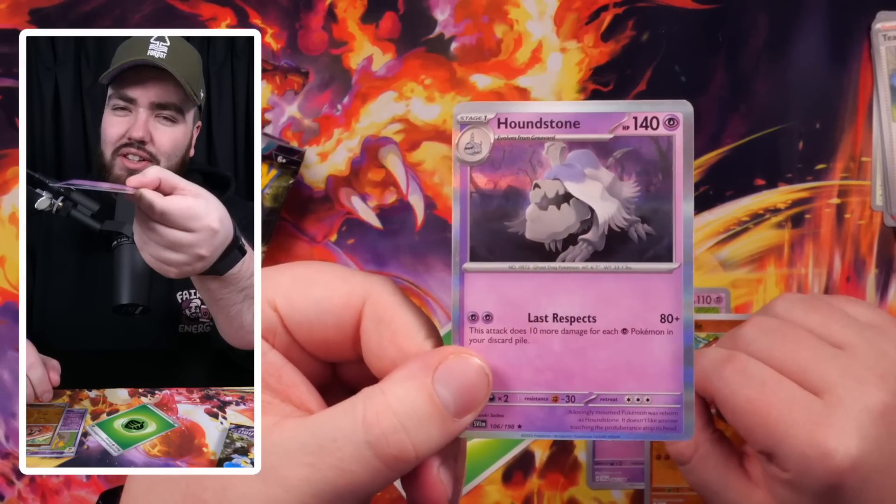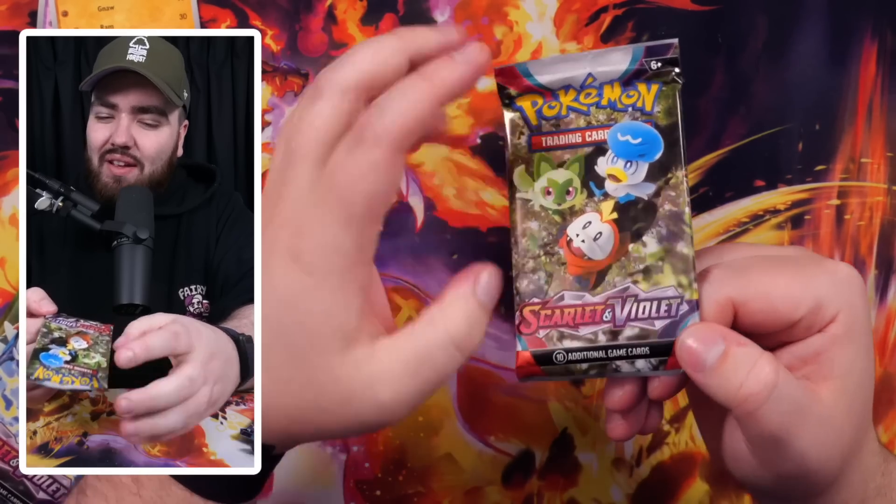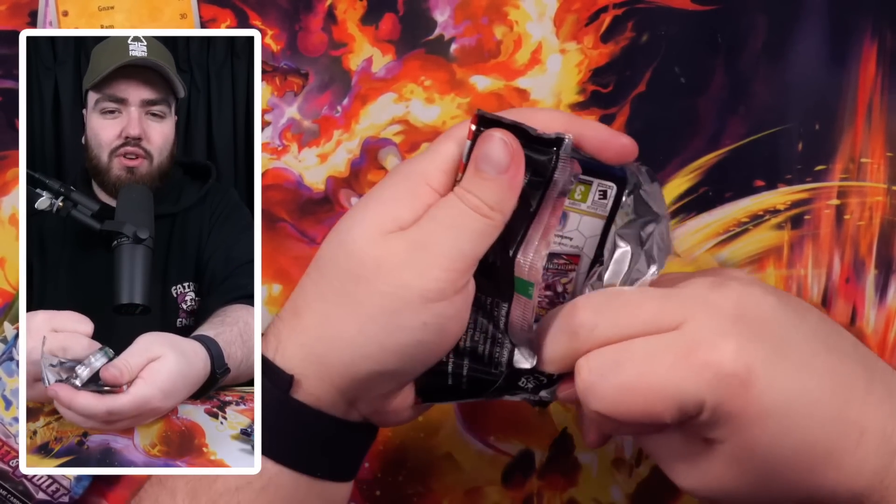After that we have the holo, and I'm pretty sure you get a holo in every single pack - don't quote me on that. If you get a secret that might replace the holo. The centering still isn't amazing, but this Houndstone right there looks really nice with the holo pattern. I'll be attempting to fill a binder of this set as well when the booster boxes come out, so make sure you subscribe for that.